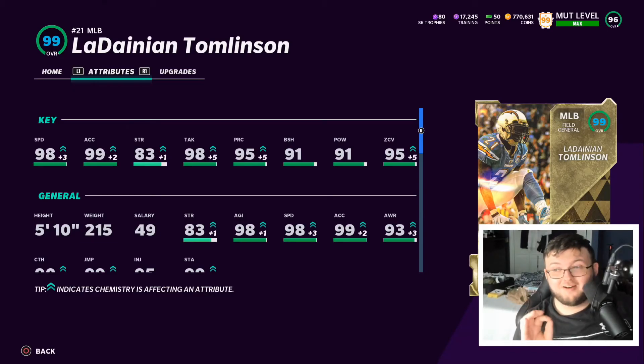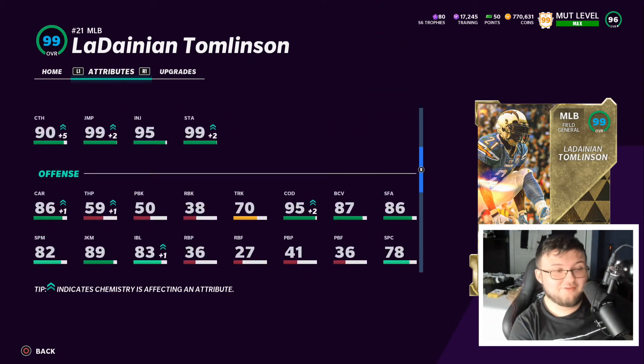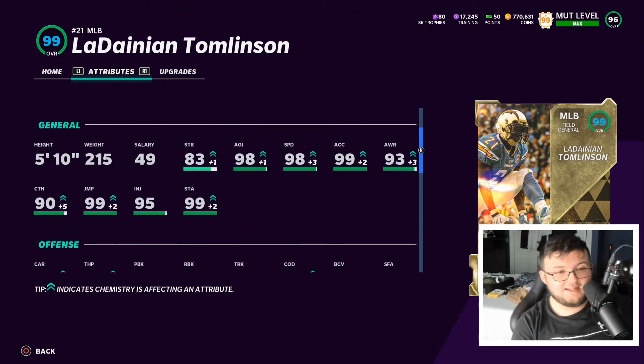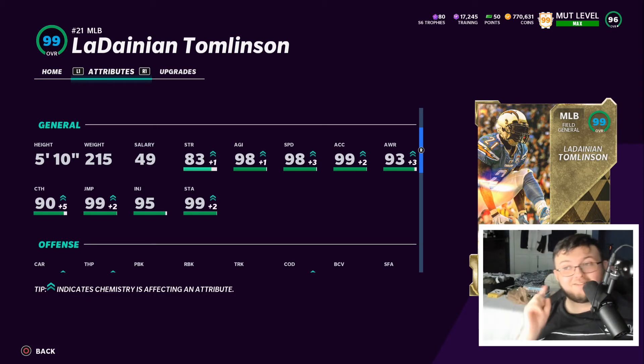Guys, this card might be the most amazing middle linebacker in Madden. 98 speed, 95 zone coverage, and you're going to be using him a lot. He is very short, honestly, but he does have very good catching at 90. Let's go ahead and see how good this middle linebacker LT actually is.